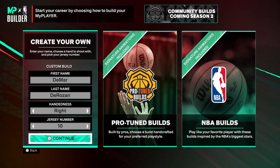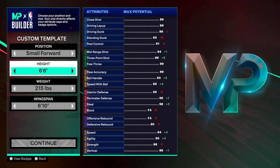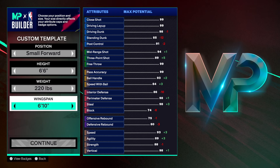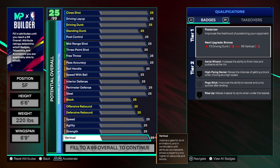In the MyPlayer builder: first and last name DeMar DeRozan, right hand, jersey number 10. You want to go small forward, 6'6", weight 220, and then 6'9" on the wingspan.